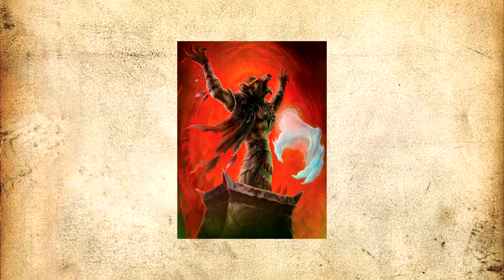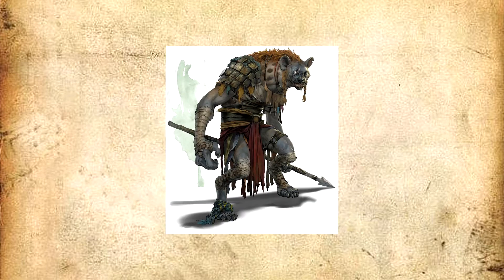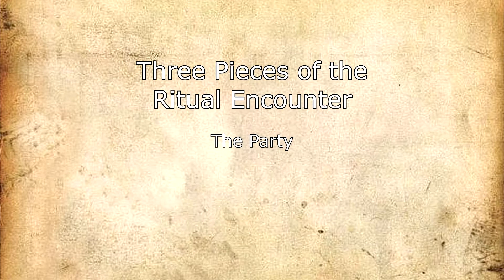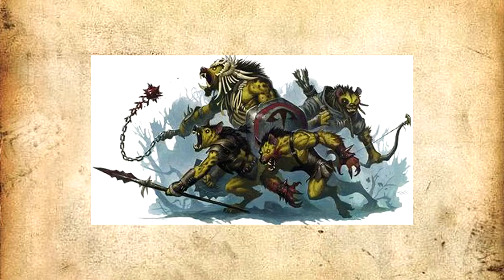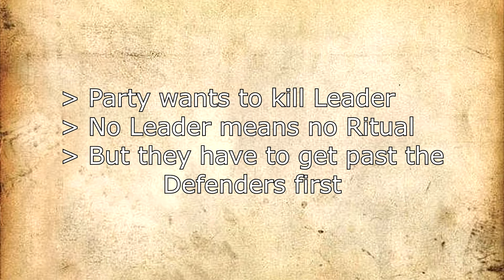The basics of the ritual encounter are pretty easy to understand and implement. The heroes see that some sort of ritual is taking place and must stop it before it is completed, or something very bad happens. We have three core pieces: the party, who must fight to stop the ritual; the defenders, who will fight the heroes to make sure the ritual is not interrupted; and the leader — those two big gnolls with the fancy hats — who are actually performing the ritual and won't engage in combat unless forced to stop.